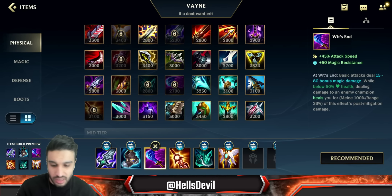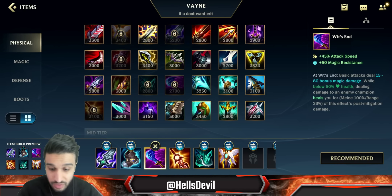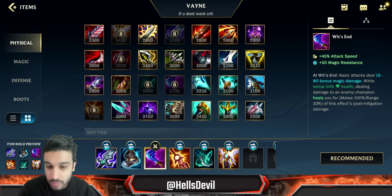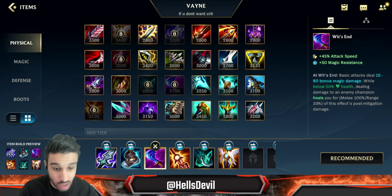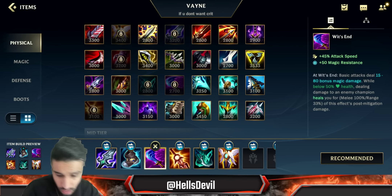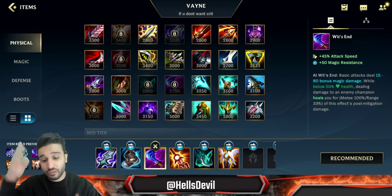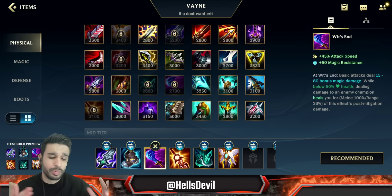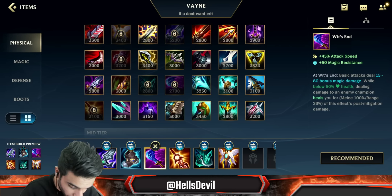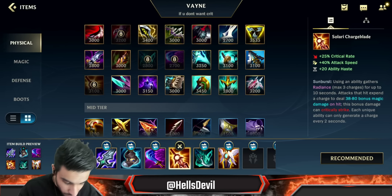Then it depends — if the enemy has a lot of magic damage, you go for Wit's End. For example, if they have a Katarina in mid lane doing very well, you go Wit's End second item. Or if they have a Nami support and Evelynn in the jungle, you can also go Wit's End second. You pretty much always build Wit's End — it's just a question of whether you build it second, third, fourth, or fifth.